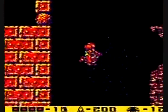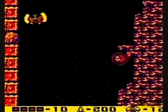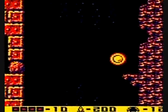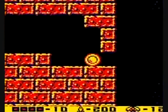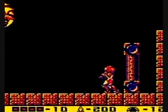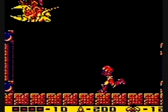We decide to Spider Ball up to that ledge there, handle that guy, and an expert perfectly placed bomb. And that looks like a Gamma, but no — it is a Zeta Metroid.